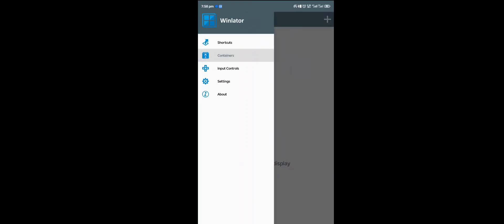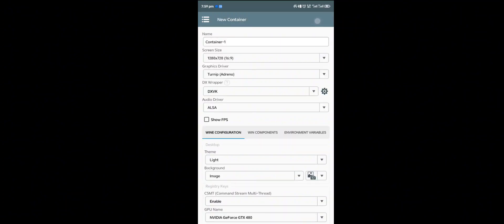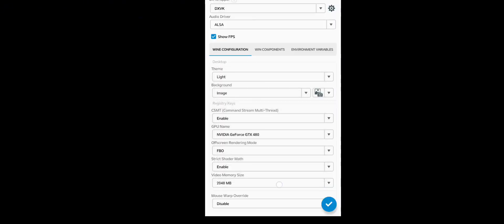Hi guys, welcome to my channel — it's your boy again, HesTransform. In this video I'm quickly going to show you some settings about the latest Winlator 7.1 that was just released yesterday. I'm going to play GTA 5 with my Snapdragon 8 Gen 2 device, the Nubia Z50. These are the little settings which I have used — the normal settings we always use in our previous videos — so for those asking me for the settings, you can pause the video and follow along.